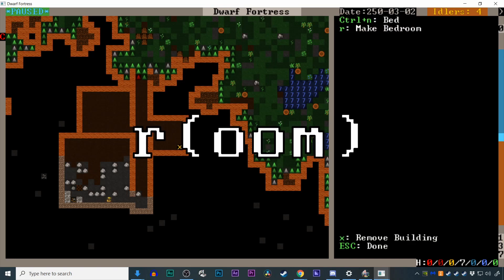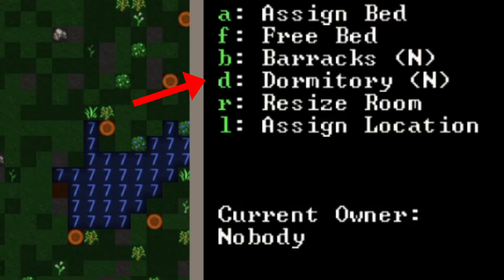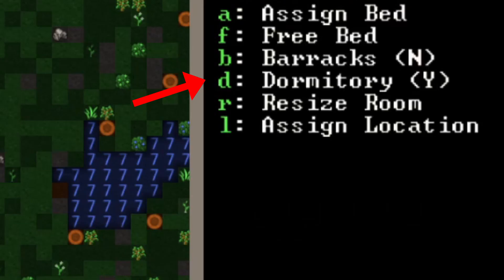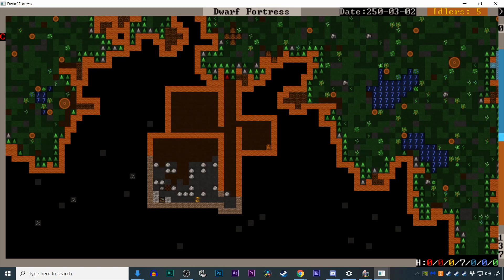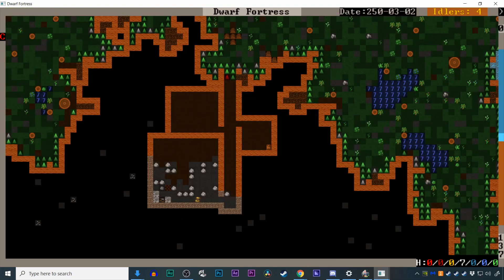The dwarves will place the bed down but won't sleep in it yet. Hit Q again, move your cursor over the bed, and select R to make a bedroom. Use the plus and minus keys to size it, then press D to make it into a dormitory so the dwarves will share the bed. You can build more beds in your dormitory if you don't want some of your dwarves sleeping on the floor.